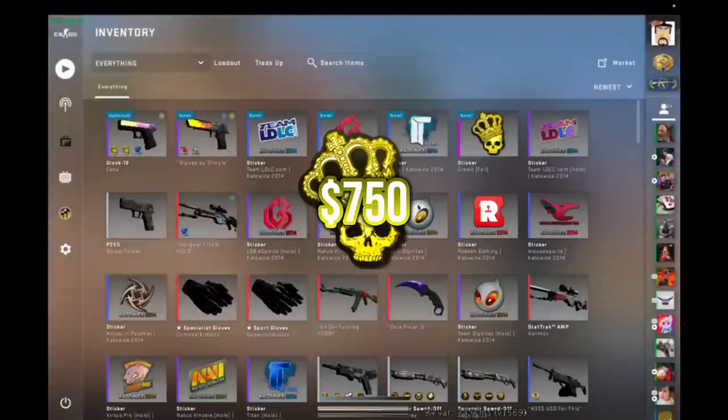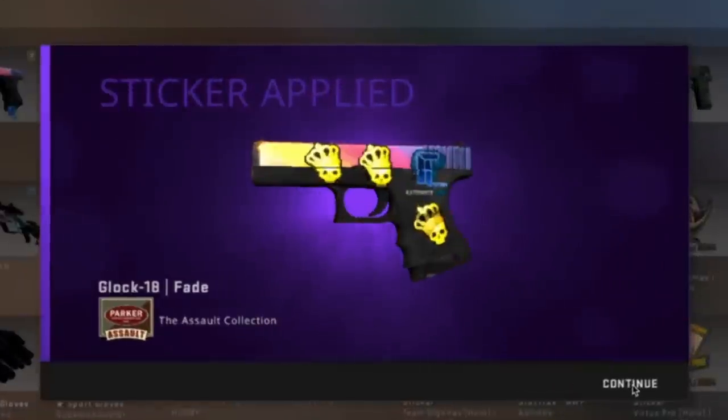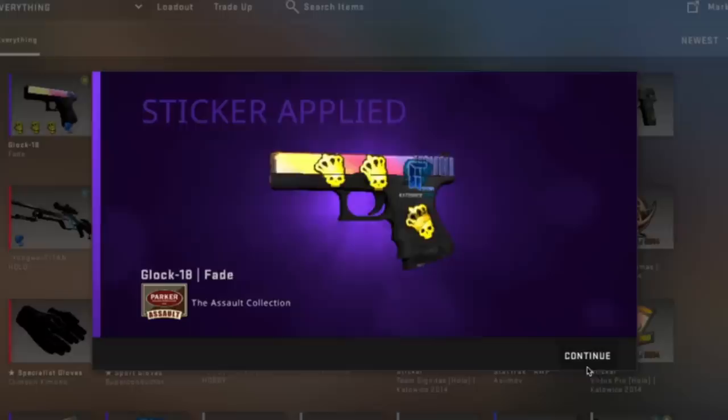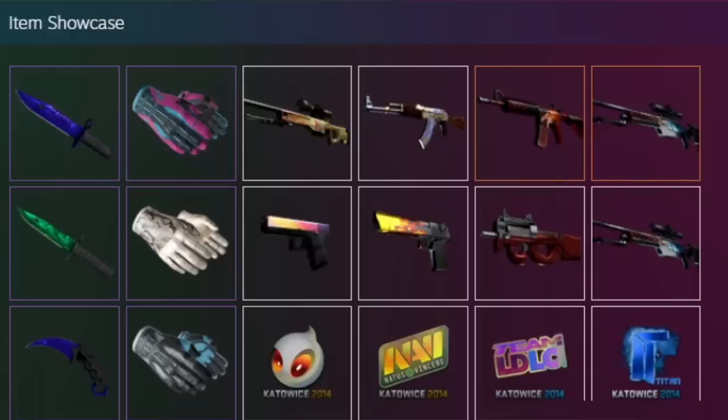What he does next finishes it off — it's a 3x crown foil accompanied with the best position titan hollow Kato 14. Very cool. MV sent this clip to me and told me to check out the guy's inventory.